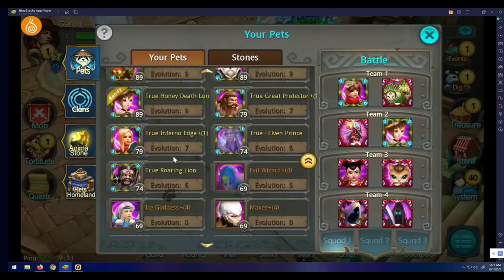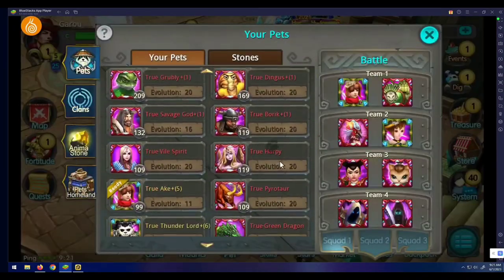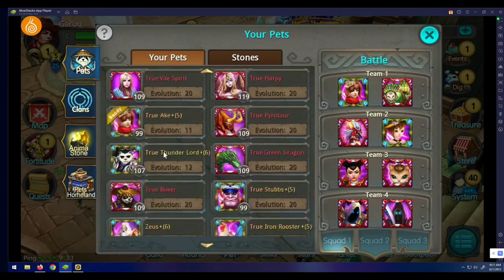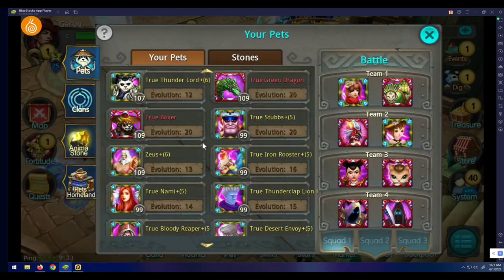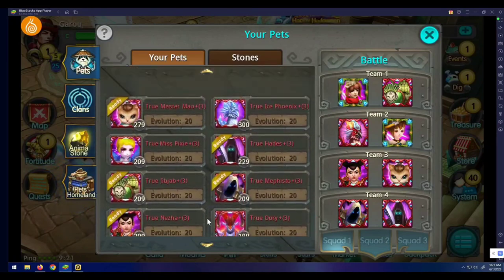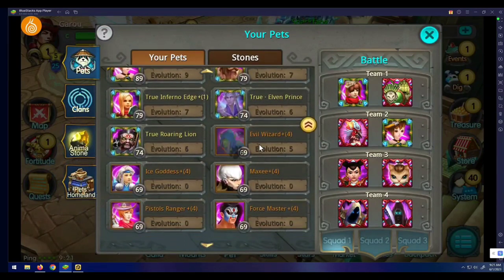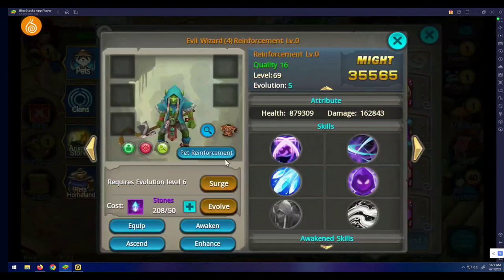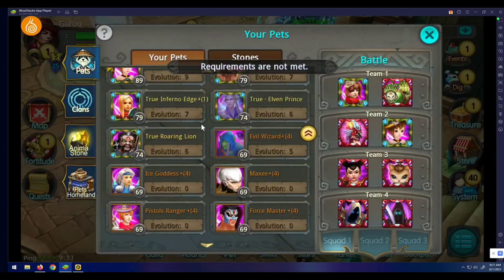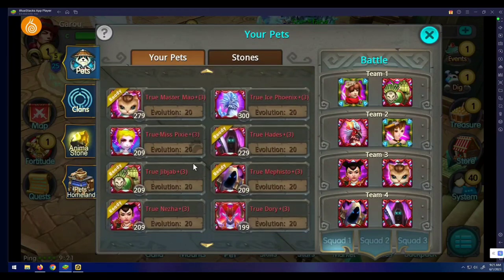The first pets to get ascension were Pistol Ranger and Ice Dragon. The next one to get ascension is Green Dragon — pretty useless, but that's how Snail does it. So you have to understand it's going to take a while for all these pets to get ascension. They're going to release them one by one or two per update.